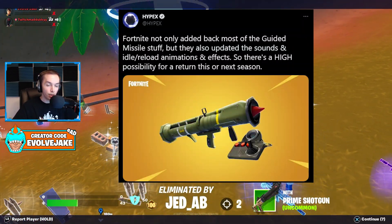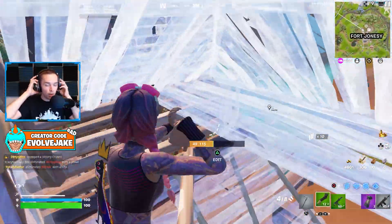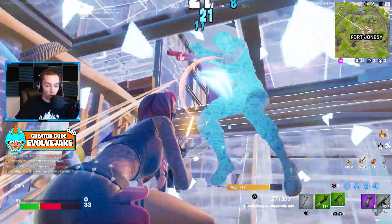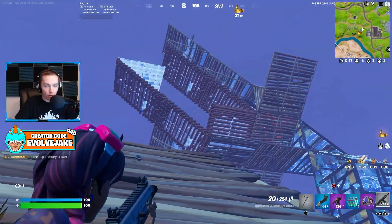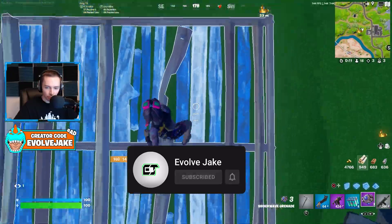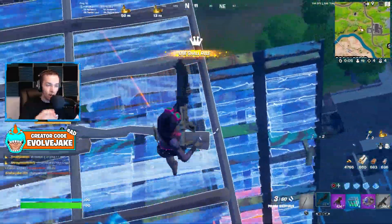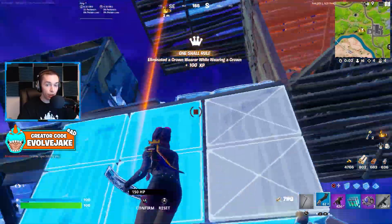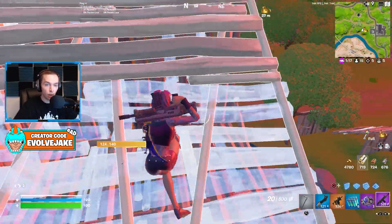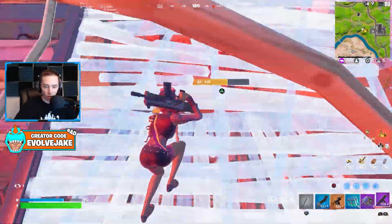The guided missile launcher should be coming back — you shoot a missile and then control it, useful for scouting but not something I care for personally. The Batman grappler should also return, which basically made you redeploy and served as a form of mobility. Finally, the spider gloves could be returning; with this season's Tier 100 skin being Gwen Stacy and Miles Morales likely coming, some kind of spider-themed mobility gloves would make a lot of sense.